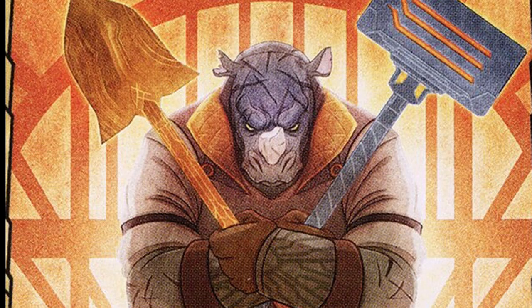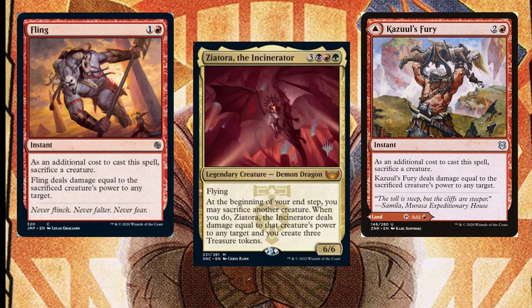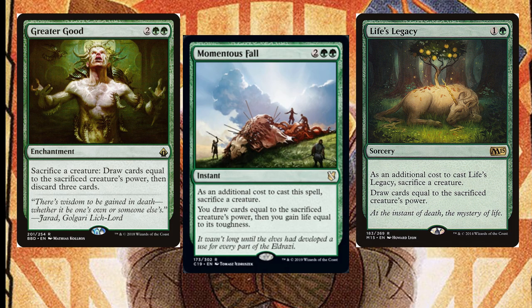Once these disposable creatures have had their powers doubled and their use is over, we can sacrifice them for damage and value with cards like Fling, Kazul's Fury, or even Zeatora the Incinerator. You can draw cards based on their power with Greater Good, Life's Legacy, and Momentous Fall.